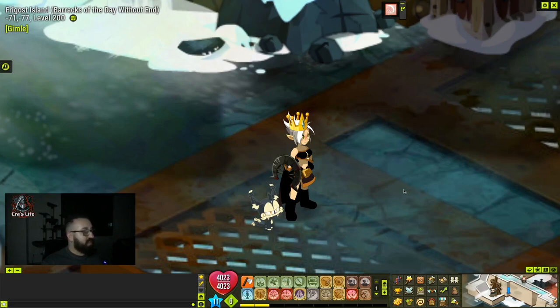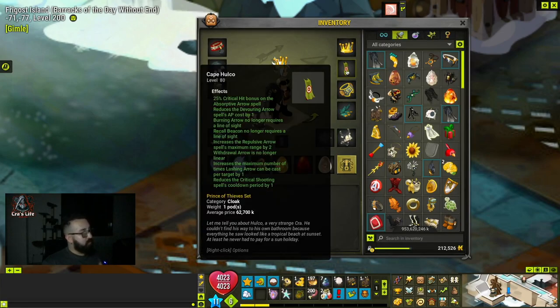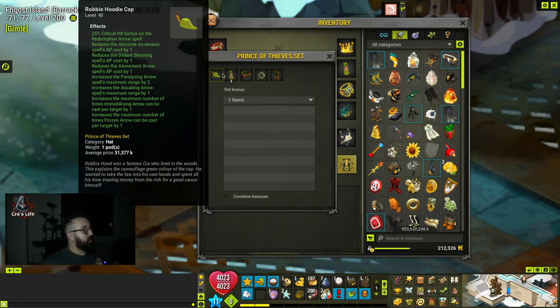Welcome to the channel, this is Krabs Live. Today we're going to do a new PvP section using something super nice — the class cloak of Krabs. The name is Cape Hulco; if you don't know it, it's part of the Prince of Thieves set. The set has a couple of items that will help you using AP or give certain characteristics to the spells of a Krabs.